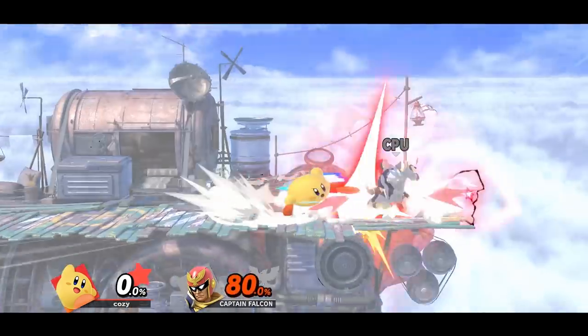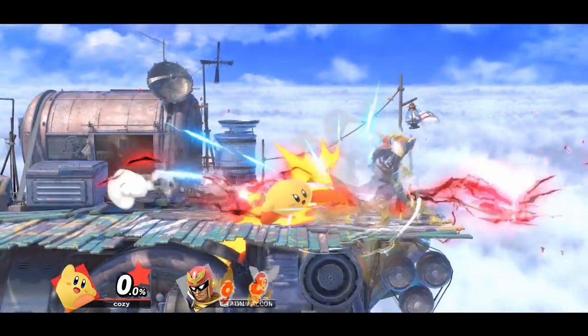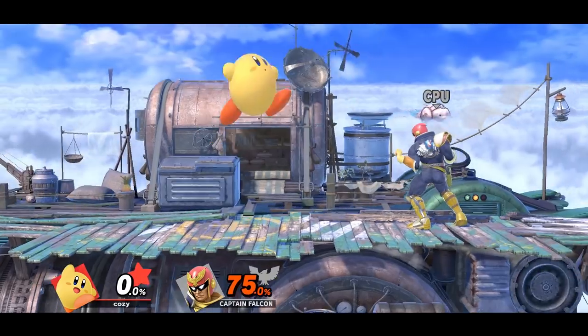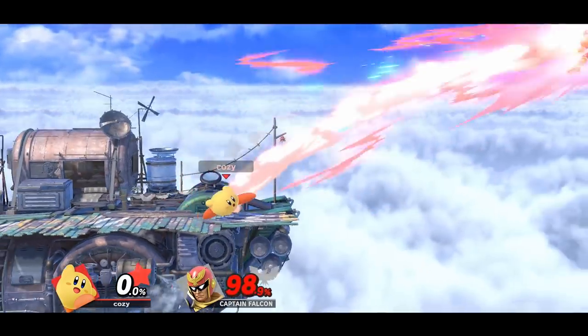Kirby can come down with the last hits of neutral air and connect it to a forward smash for a surprising kill confirm. At times, Kirby may not get the strong hit of forward smash, or just flat out miss the opponent, which is why you want to land with the last hits of neutral air and space yourself properly.